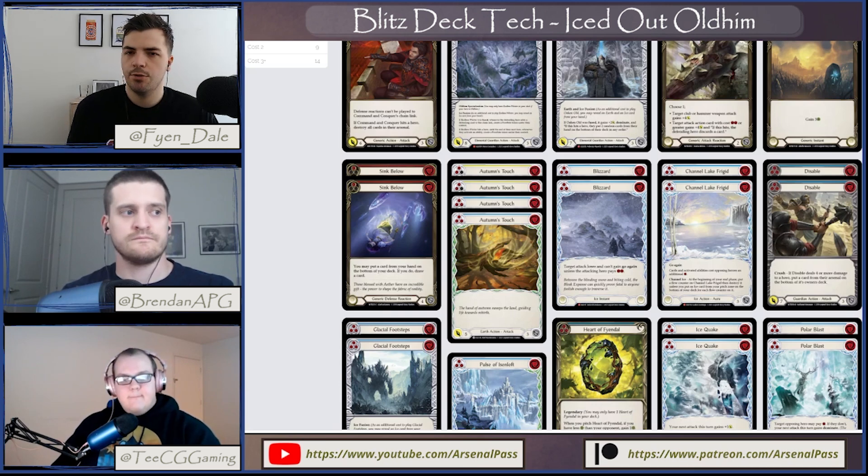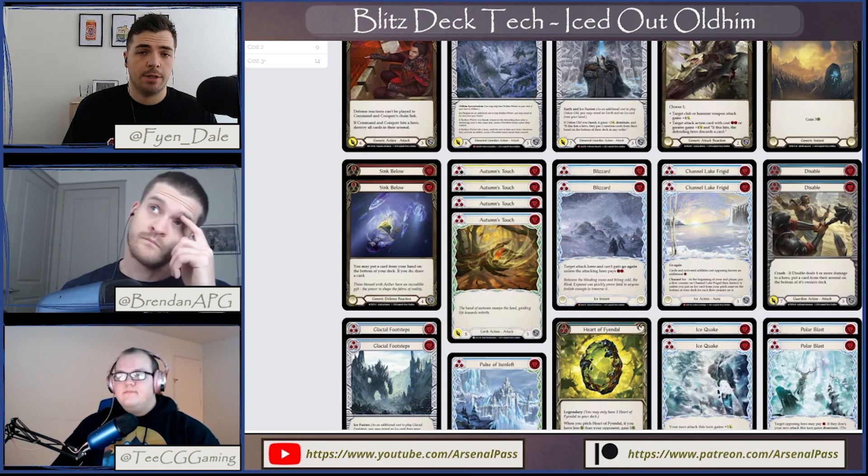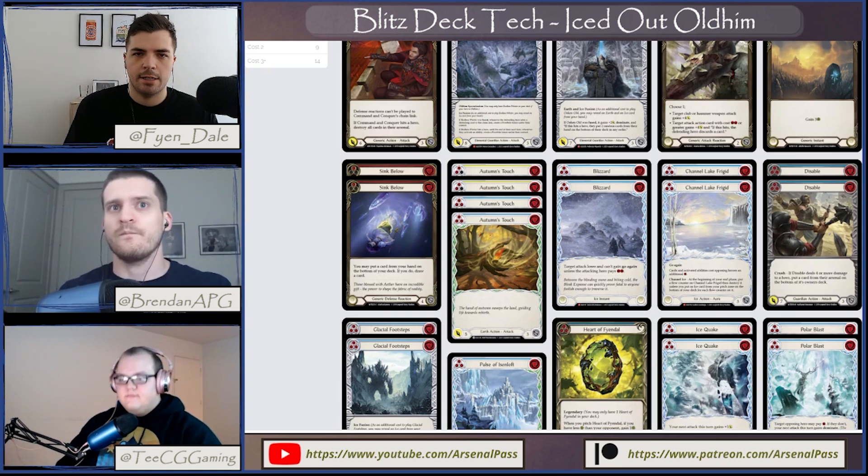In most matchups you want to block out and hammer through the early game, set up Channel Lake Frigid, and then turn the wheel around — start smashing them with seven-attack turns. Against decks that gas out earlier, you're trying to stop their gas, get through their red cards. Then maybe in the second cycle of your deck you've got gas because you've been Crown of Seeds-ing red cards to the bottom — and all of a sudden they've got two or three blue cards and that's when you can really turn the screw.